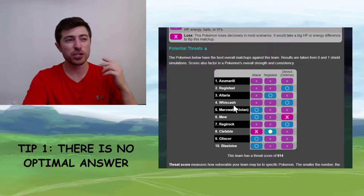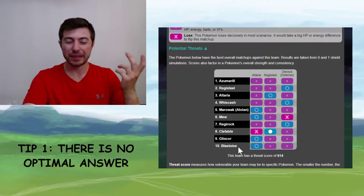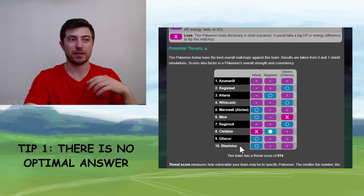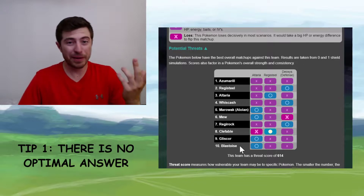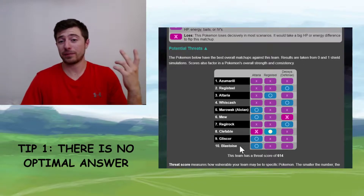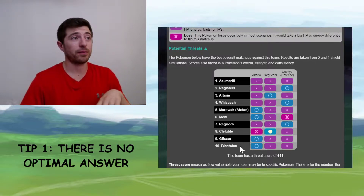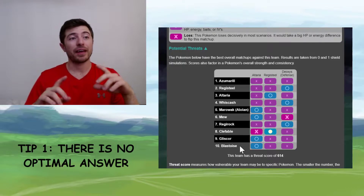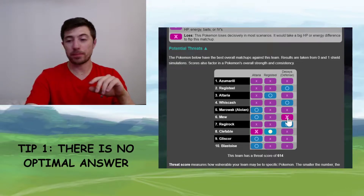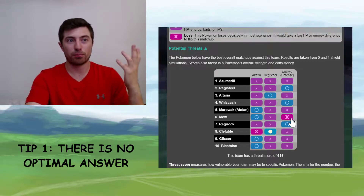Going further down, you've got Whiscash, Alolan Marowak, Mew, Regirock — Clefable is giving them a hard time, Gliscor, Blastoise even. So if you brought those top three Pokémon and I brought along a Blastoise, you're already on the back foot. And then if I bring a Blastoise and you bring a Venusaur, now I'm in trouble. There's no one optimal way — everything loses to something else. These big pink X's are a hard loss: no matter what you do, you're probably going to lose.